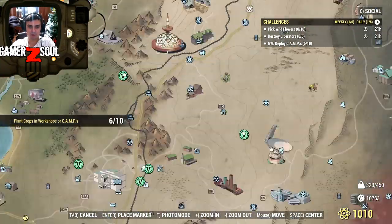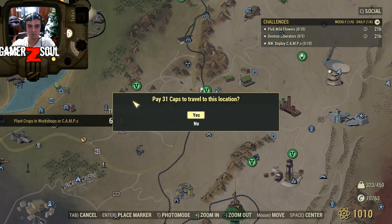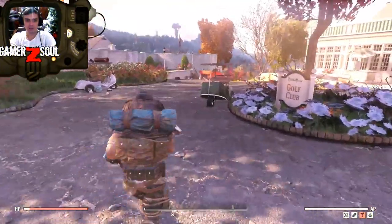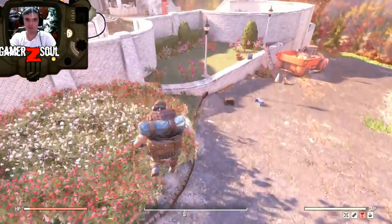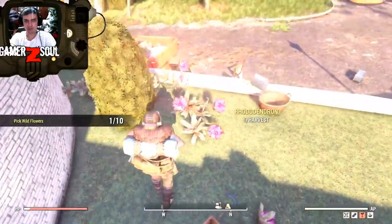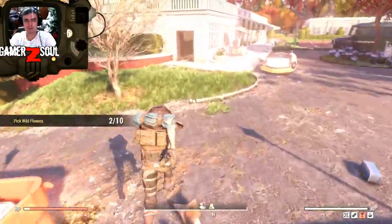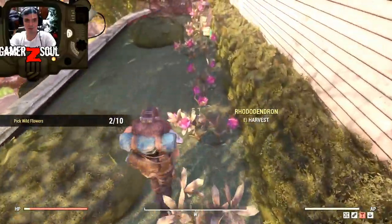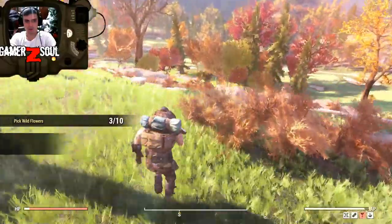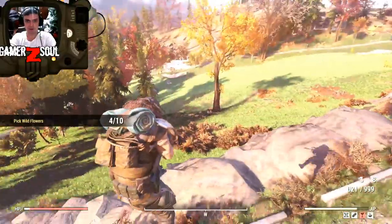Easy. The next one we're gonna do is the flowers one. These flowers I do usually at White Springs - that location everybody goes to farm legendaries. It's the most known location of all times. So this is the location you pretty much end up spawning at. Just start picking up these flowers, you've got to pick up ten and then you're good. Once you're done with that you get your Adams and we go kill those spider robots or whatever. Really super easy, straight to the point.